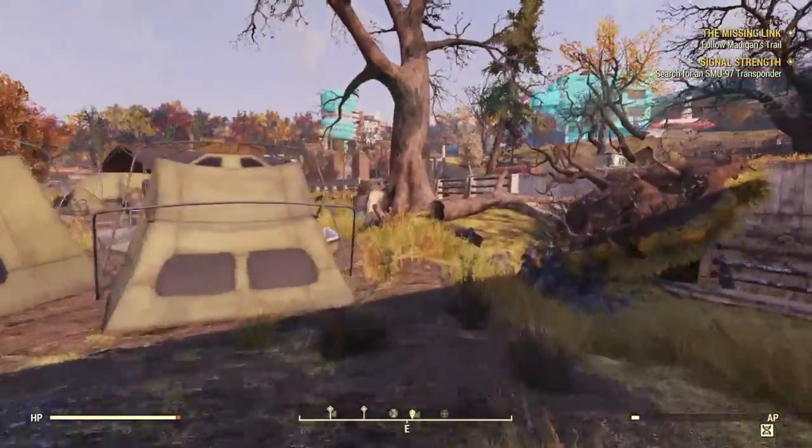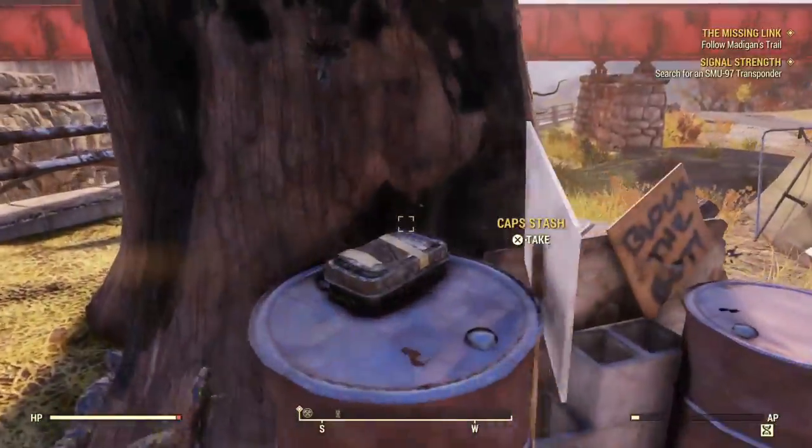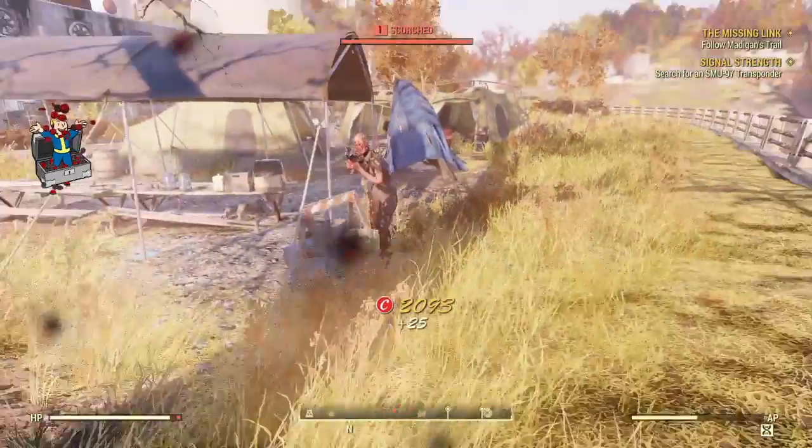From the spawn, head over to the right where you see the groups of tents. The first cap stash is going to be located on top of this bin right here behind the protest sign. Go ahead and pick that one up and move on to the next cap location, which is going to be inside of a tent directly across from here, so just a few steps away.